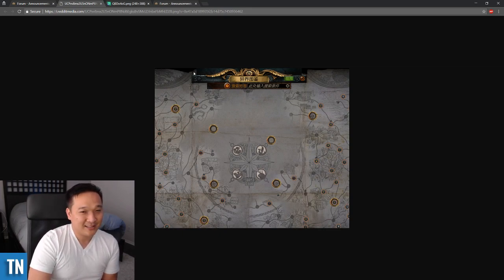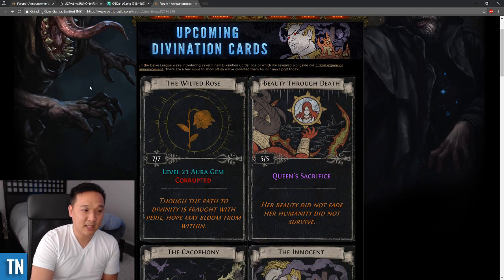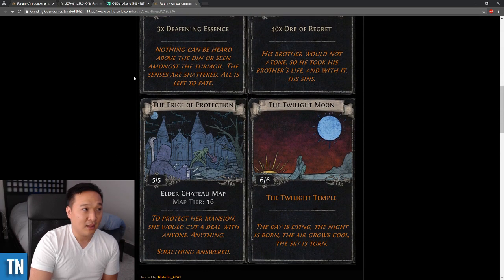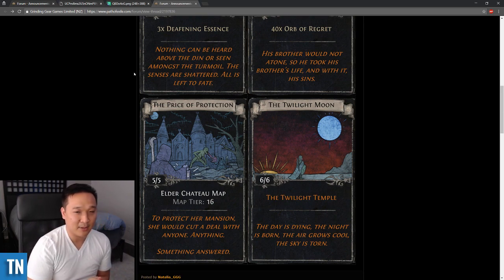We don't know yet which maps are going to be the best maps. There could be changes to Density and Layout, and changes to Divination Card locations. Speaking of Divination Cards, there are these new Divination Cards — like one for the Bestiary Item, one for a Corrupted Gem, Deafening Essences, Elder Chateau Maps. A lot of good new Divination Cards, and again it could get mixed up on where they are.